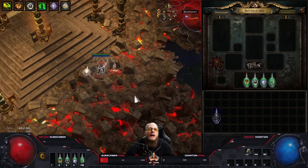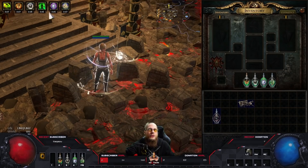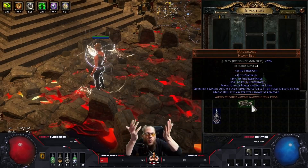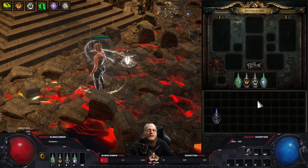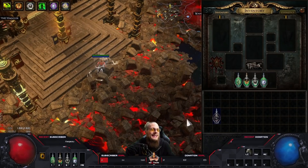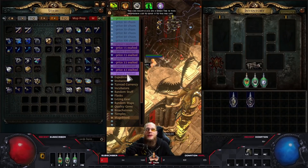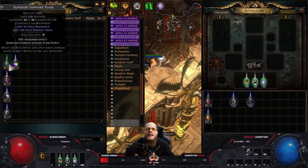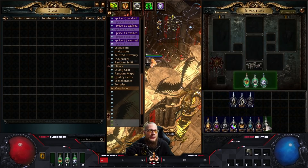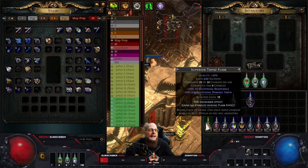Now you might say, well, where is the problem? You can just use your flasks and pretty much have the same effect - they just have a duration, but you kill monsters, get flask charges, and reapply. Why would you spend one and a half mirrors for a permanent flask? The reason is basically what you can do with Enkindling Orbs empowering your flasks. I prepared a bunch of flasks that all have the Enkindling Orb on them for increased effect.